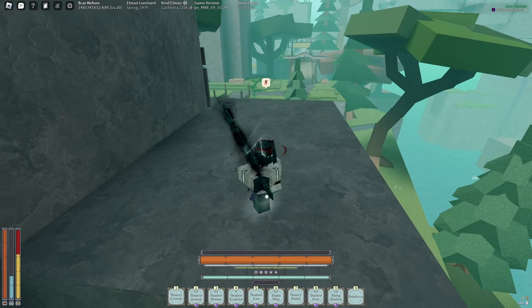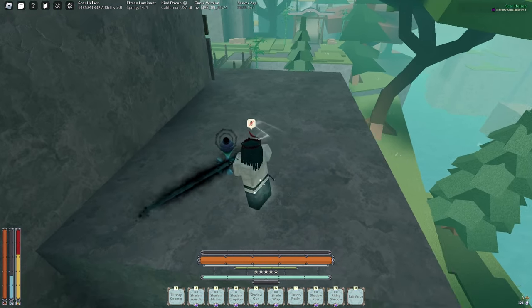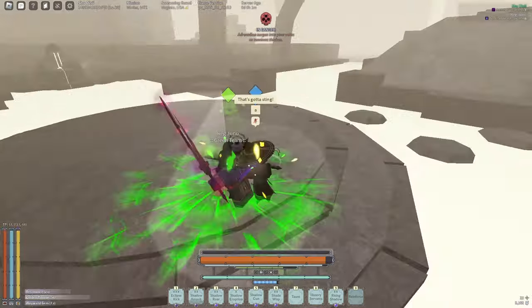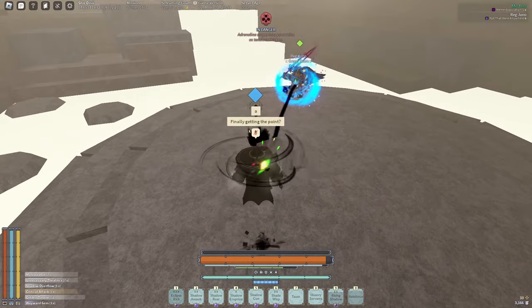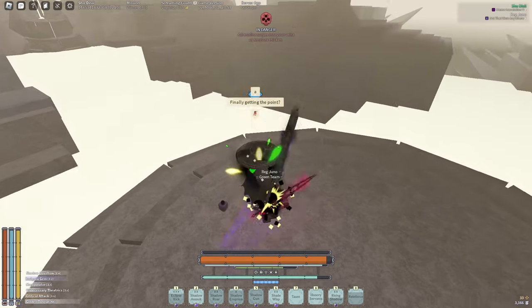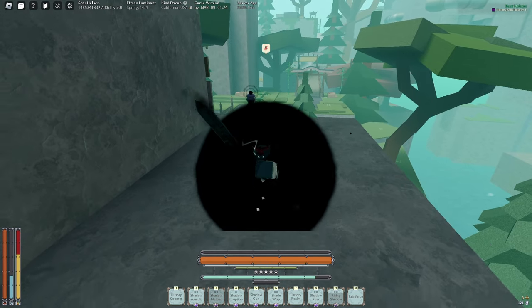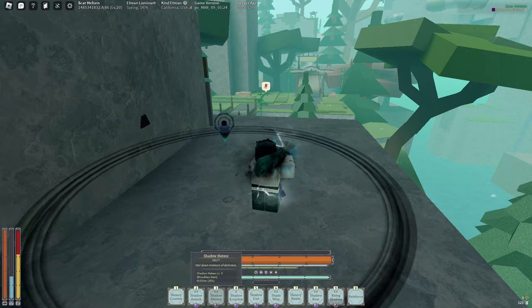When using your mantras, say you parried someone — M1 them in the air and then do this. It baits out their parry and allows you to get off a free rising shadow into whatever you want to do. If my waiver gem wasn't on cooldown I would have landed the eclipse kick second part and sent it off of that — that's a great mix-up deal. M1 them in the air and it gives them shadow meters.